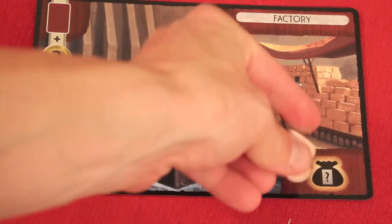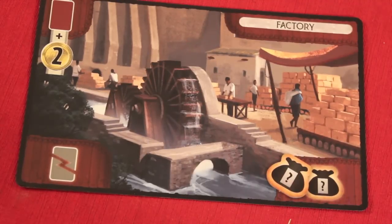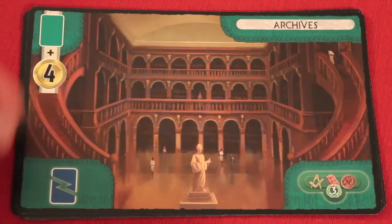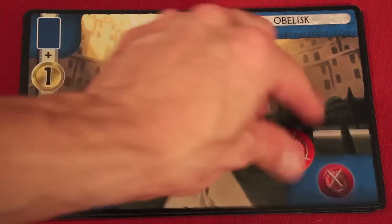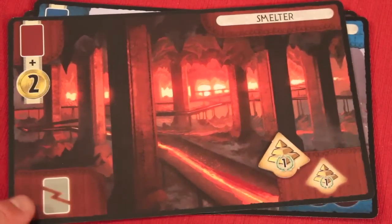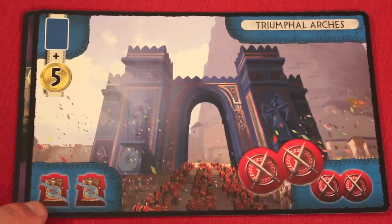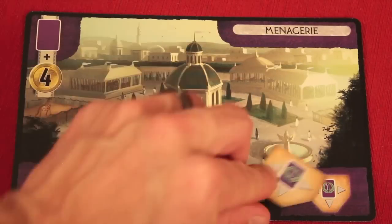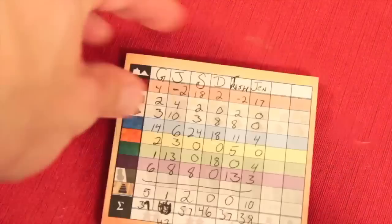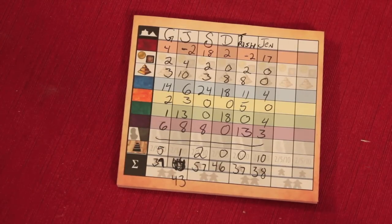The Factory token lets you participate in another great project without caring what color card you play, with the penalty being the loss of a silver card. Other projects include: extra three points per group of unique three science symbols with the penalty of losing a blue card; an extra military piece with a brown card penalty; double military reward with the penalty of discarding two military tokens; and one giving a point per purple card among you and neighbors, with a science card loss as penalty. The scoring pad includes a separate line for Great Project tokens.